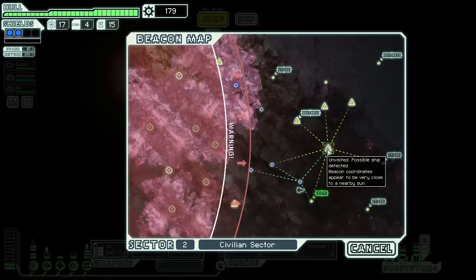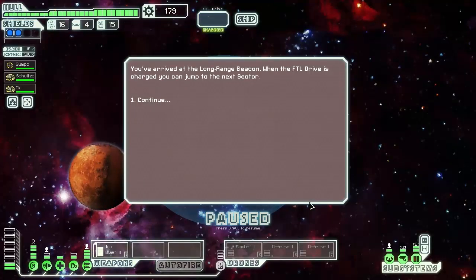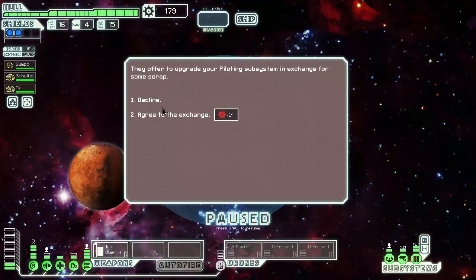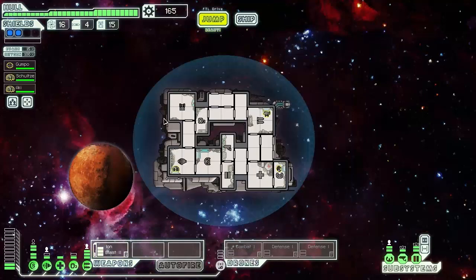We jump and possible ship beacon coordinates appear to be very close to a nearby sun — we don't want to go near any suns. We've arrived at the beacon and we're on ship construction platforms. They offer to upgrade our piloting subsystem in exchange for some scrap. Piloting was increased by one — that's excellent!